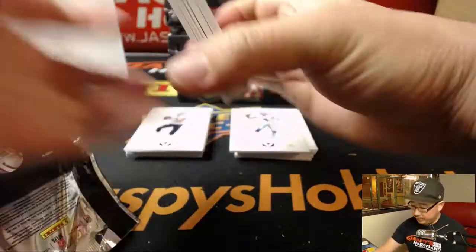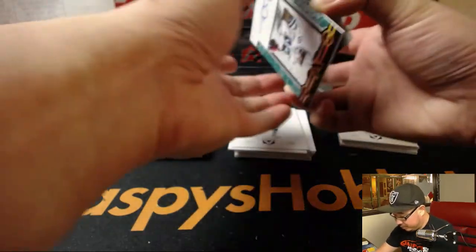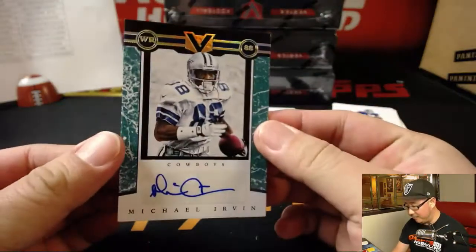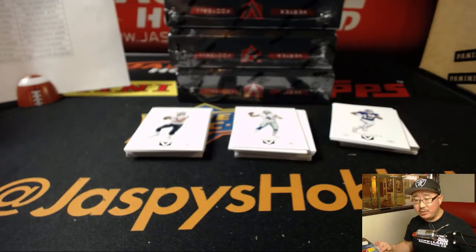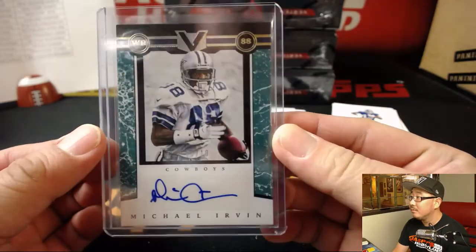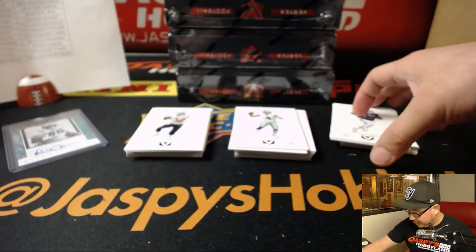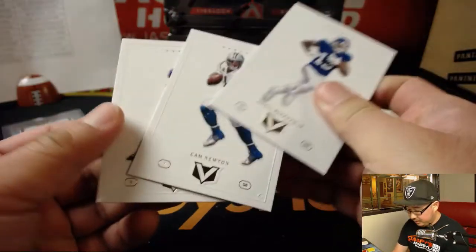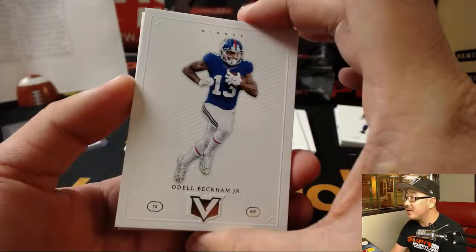Alright, good luck everyone! Oh — Michael Irvin! Sorry about that, Cowboys. We might as well show you — there's Michael Irvin, eight out of ten. That goes to the Cowboys, that goes to Jared. I think the card is fine. Thanks, Jared, thanks for getting in. All these base cards will ship. I like the design too — there's a nice, clean design to it.